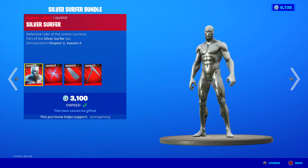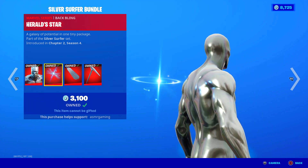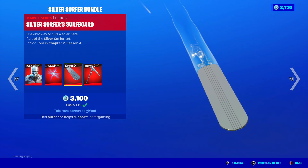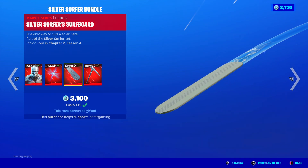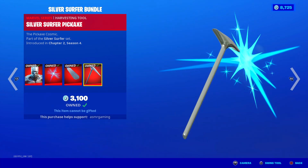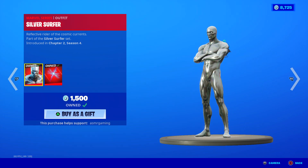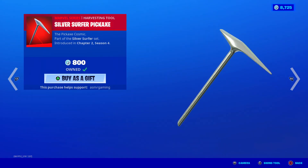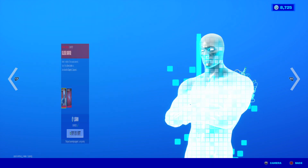Over here we got the Silver Surfer bundle. Great skin — I like Silver Surfer. Comes with a Herald Star back bling, which is a nice animated back bling. Super cool surfboard glider — really nice glider; you just stand on top of it and glide to your destination, it looks so clean. Here's his pickaxe — kind of simple looking but it has a cool blue sparkle animation and a nice sound. You can buy it all separately, so if you just like Silver Surfer you can get just him, or the glider, or his pickaxe.